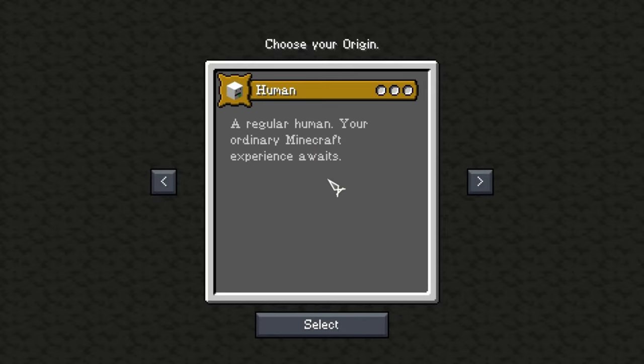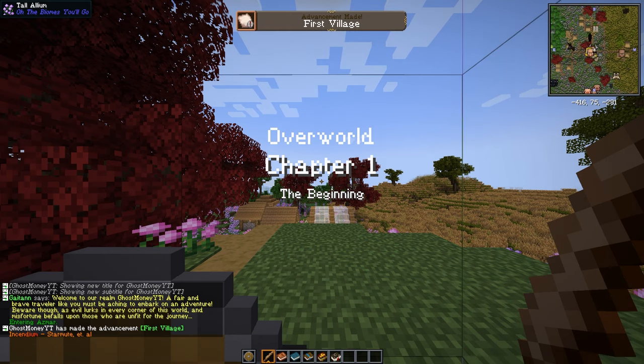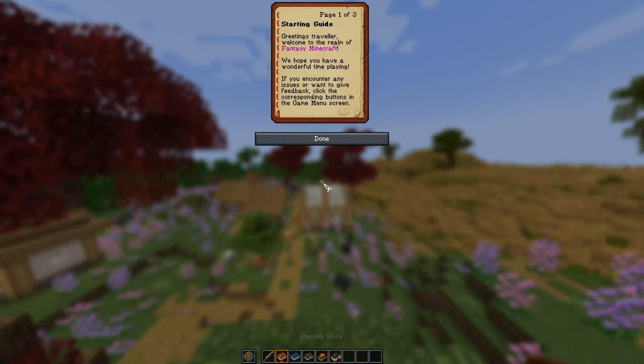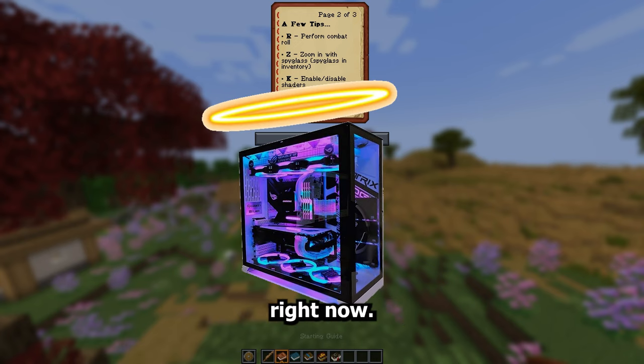As soon as you spawn in you are given five books. The first book is a starter guide covering basic combat controls: R for combat rolling, Z to zoom in with a spyglass, and K to enable or disable shaders — which didn't work for me, which might actually be a good thing for my PC.